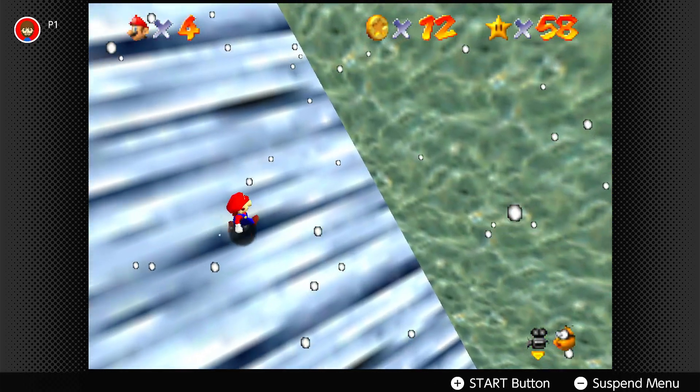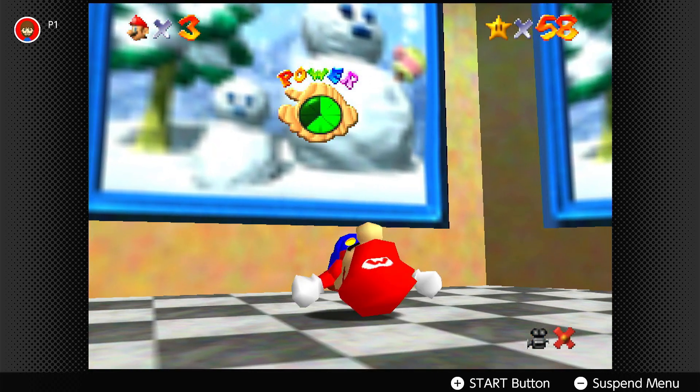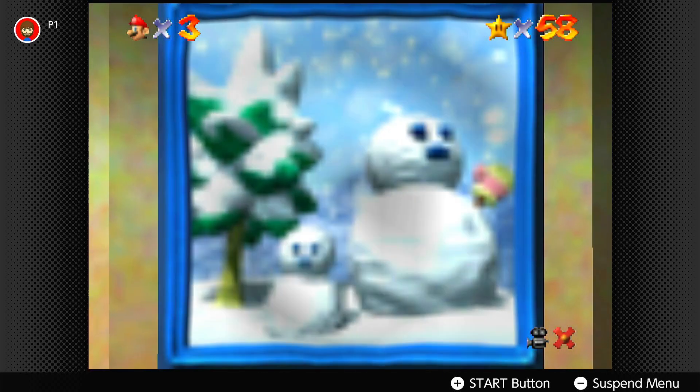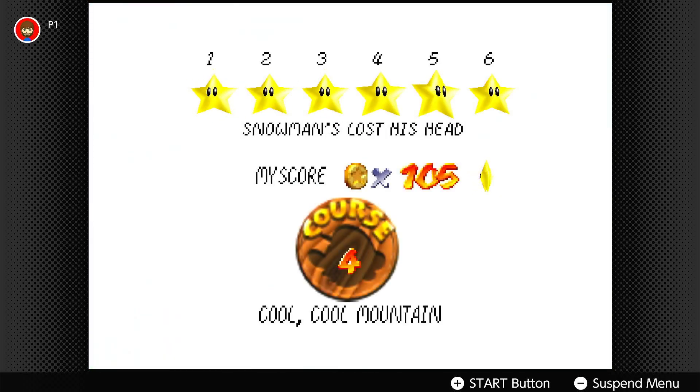Oh shit, maybe I still have a chance. Come on! No! And the problem is I don't have a save state! If I knew that was gonna happen beforehand, I would've made a save state! But I didn't expect to go off the ledge like that!